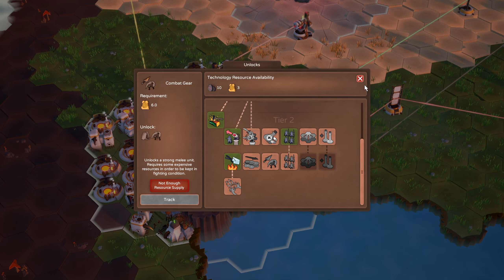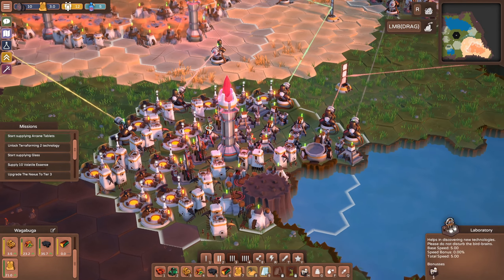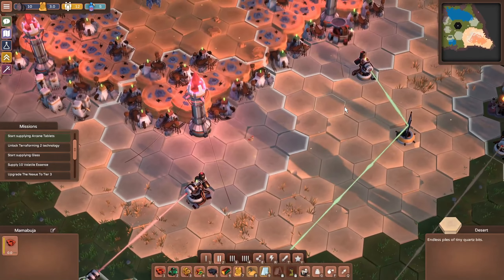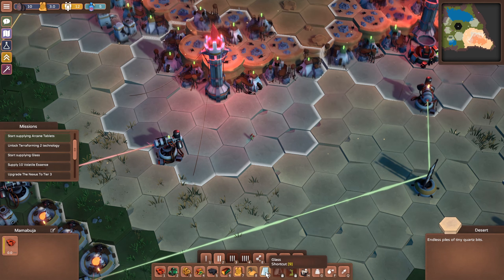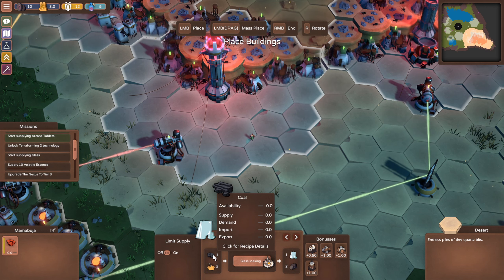Let's do glass production - that's one of our objectives, start supplying glass. We've got a bunch of sand over here, let's see what that's going to take. Glass takes sand and coal.